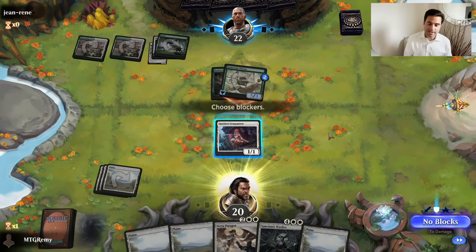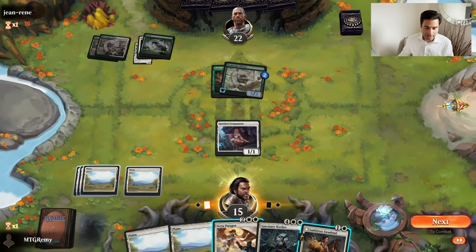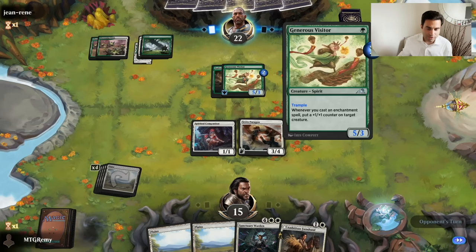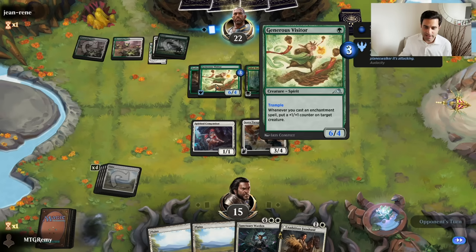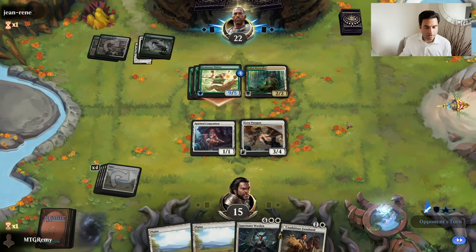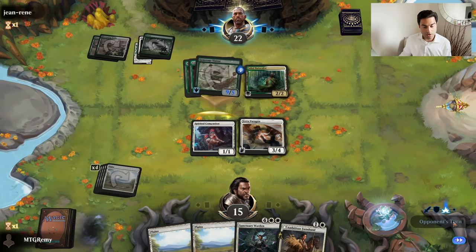Ossification. That was the saddest thing, I think, that's ever happened to me in my life. I'm just talking about all the good things and that's going to be tough to recover from. No blocks - maybe I should have blocked, but I think it's going to die anyway. No attacks. Now I block. Does this thing have trample? Oh, of course. Enchantment spells you cast cost one less - that's some synergy. This is what we, in the business, call losing.